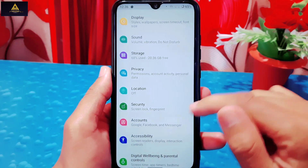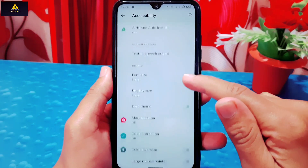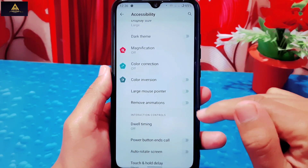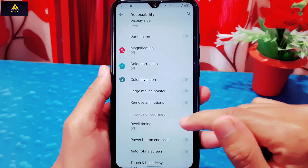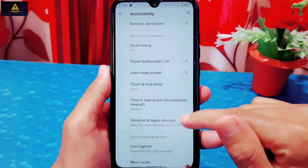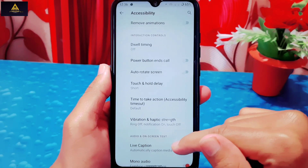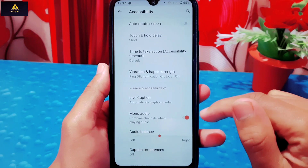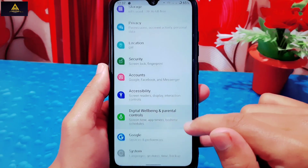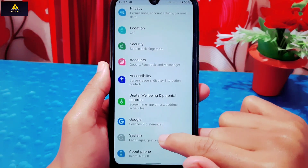In accessibility settings there are similar options like dark theme and font size, plus additional features like remove animations, dwell timing, power button ends call, vibration and haptic strength, live caption, mono audio, and more. Digital wellbeing and parental controls are also available.